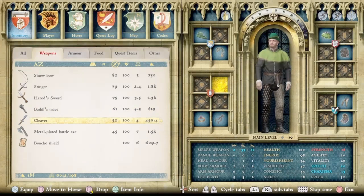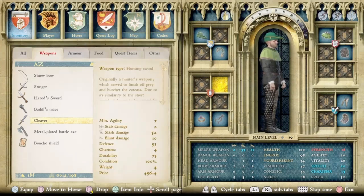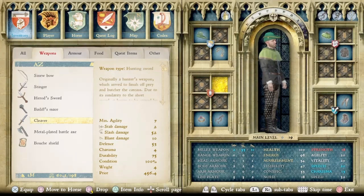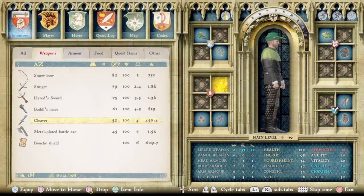The best hunting sword in the game — which I didn't make a video for because not many people like hunting swords, including myself — is the Cleaver. While I don't really love the appearance of this one, having a flat top and everything, making it pretty bad for stabbing as you can see with a two there, it does have a decent stat of 52 for slash. So it's a pretty good slashing weapon.